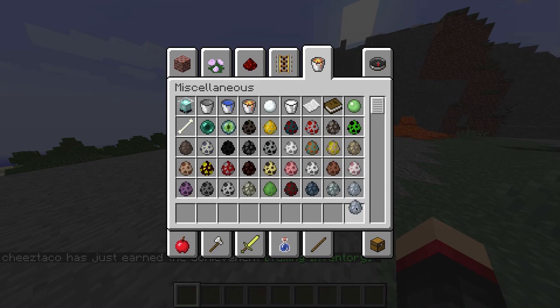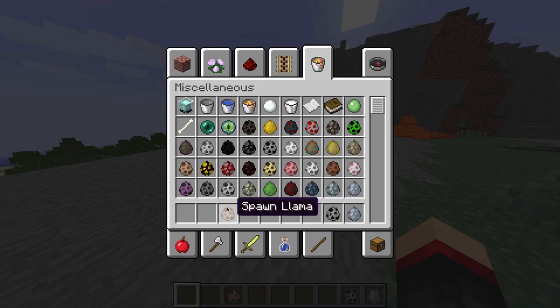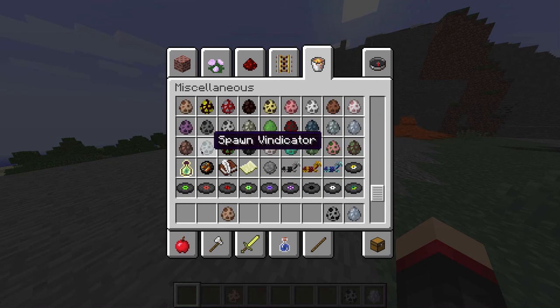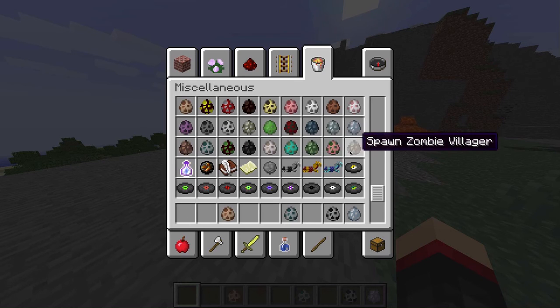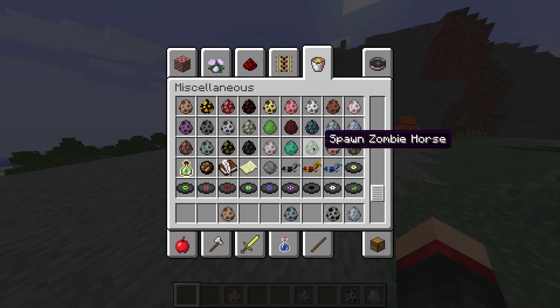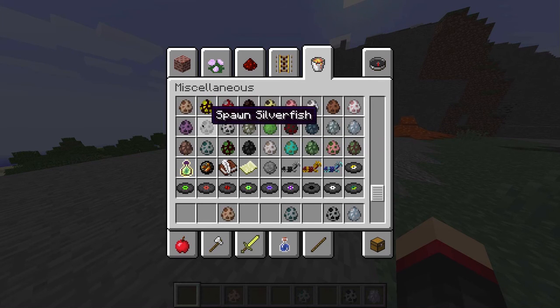One thing I want to talk about is the new mobs. There's the Vex somewhere around here, and this thing is Llamas, which is kind of weird. There are other mobs down here too, including Wither Skeletons — we finally got those spawn eggs. We actually have them in Pocket Edition.